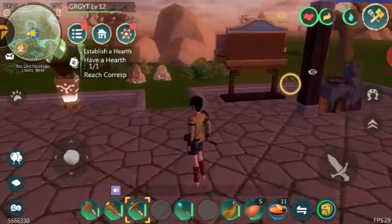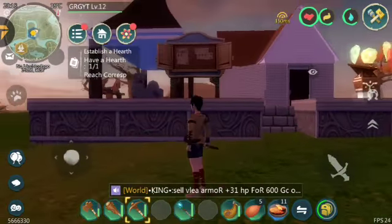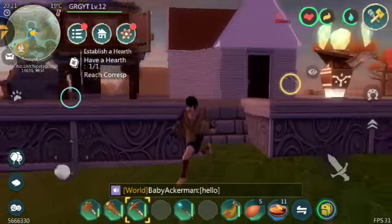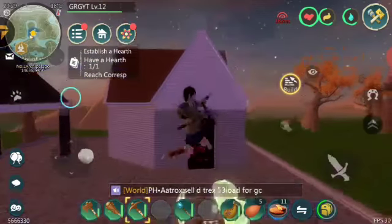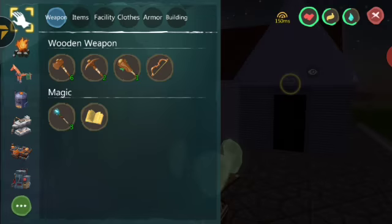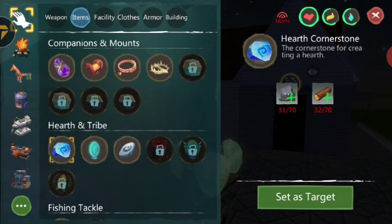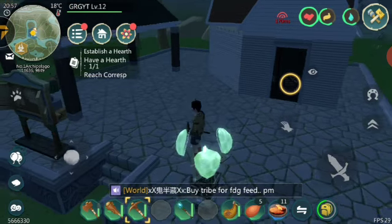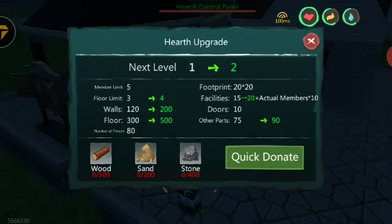In those two failed recordings, what we did is we leveled up a bit to level 12 — almost to 13 — and we built our base. Sadly I tried showing you guys that but the recordings failed. It's not a hard process though: go here, click this blue thing, build the hearth cornerstone, click it in your inventory, press use, make the hearth, then use the cornerstone again to place the hearth down. You can upgrade your hearth, which increases its size and the amount of things you can place on it like walls.